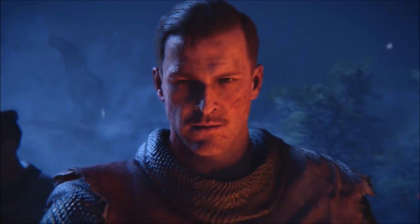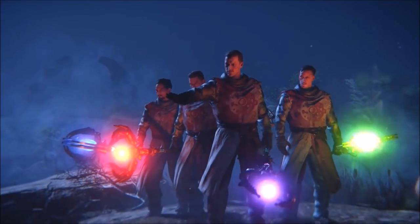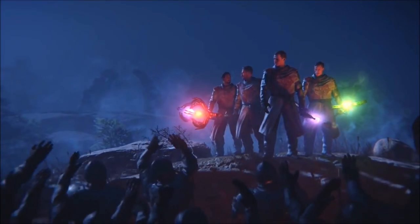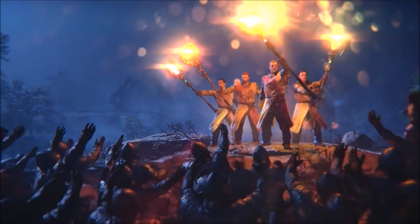If you look at this clip, one staff is orange, presumably the fire staff; two of them appear to be a purplish color and the other one is a turquoise color. The two purplish staffs could be the void and lightning staffs. The turquoise staff would be the wolf bow.